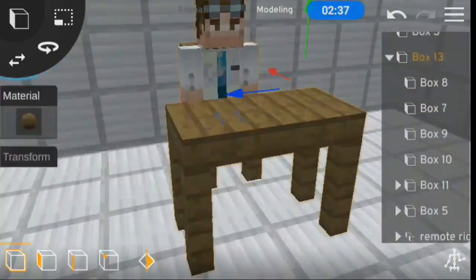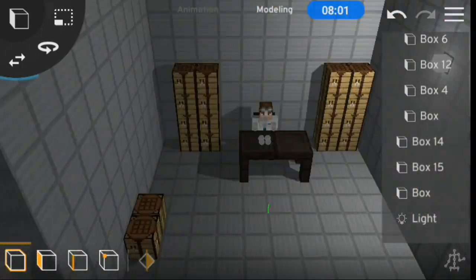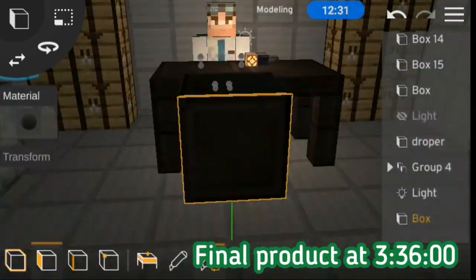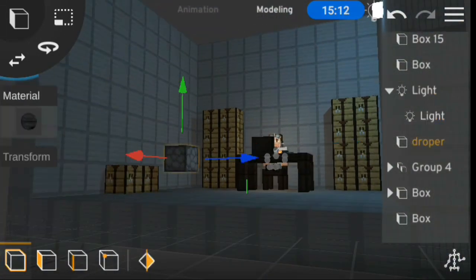We're going to make our Minecraft scenes with Prisma 3D. For the first scene, we're going for a rather dark, creepy office. We're done with the first scene and it only took 16 minutes, which is far less than I thought it was actually going to take.